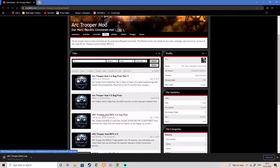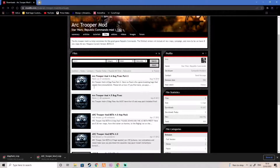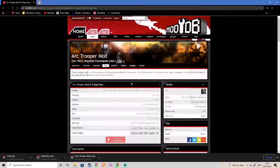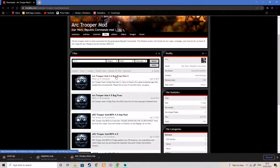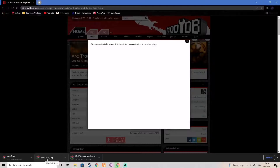Second, the map pack install — click here, hit Download Now, just a few seconds and there's that. Come back to the previous page on Files. Now the bug fixes — Arc Trooper mod 4.5 bug fixes, click on it, hit Download Now. Back again for part two of the bug fixes, hit Download. These should all be finishing up shortly.